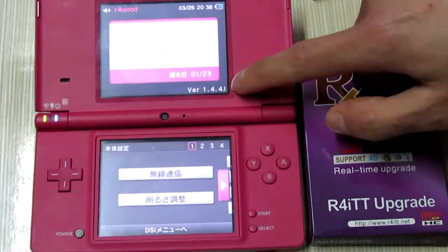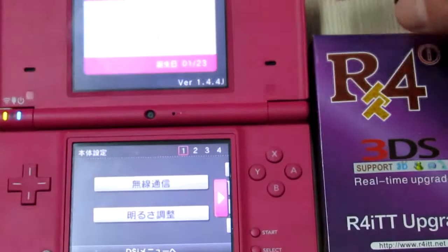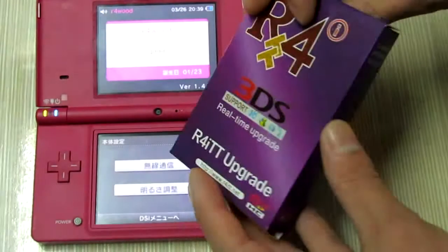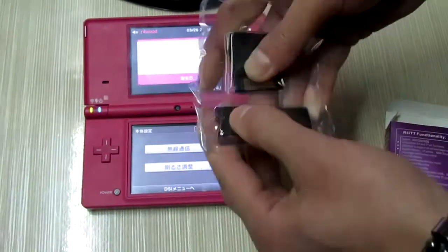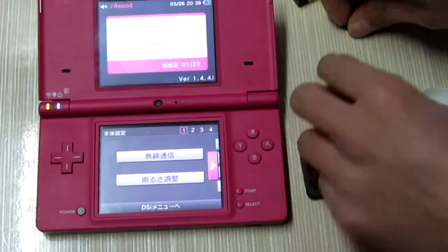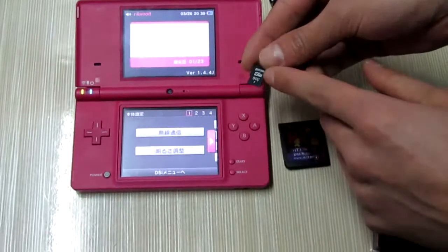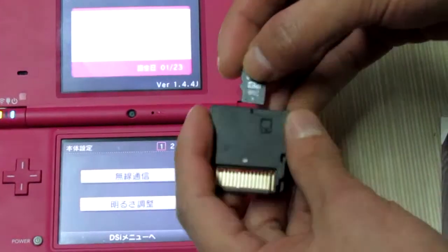This is the latest DSi system version 1.44, and now I will have my R4iTT card — the black card — testing on my DSi. At the same time, I have a memory card which has been installed earlier for this black card.